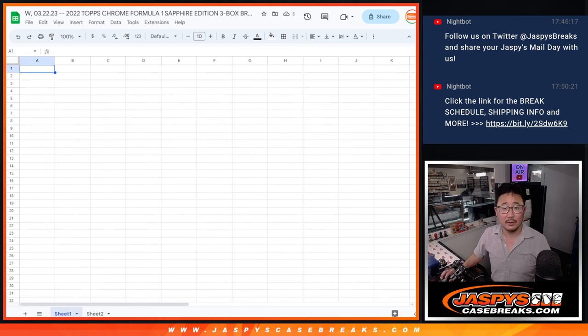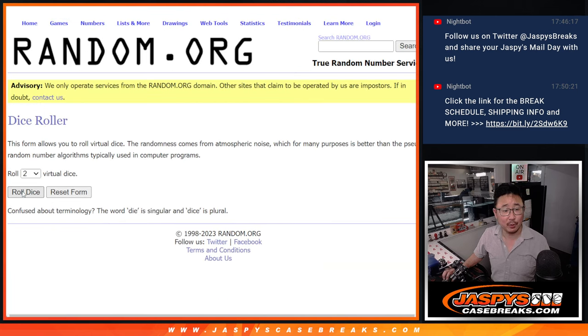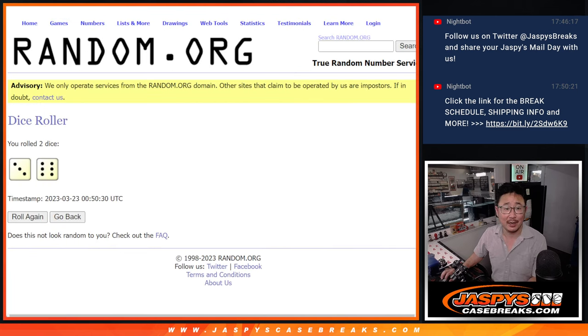There are the teams right there. Now let's randomize you a team. Let's roll it and randomize it — 3 and a 6, 9 times.